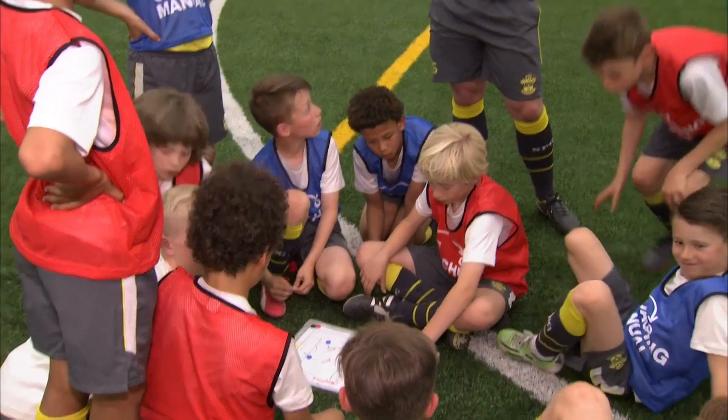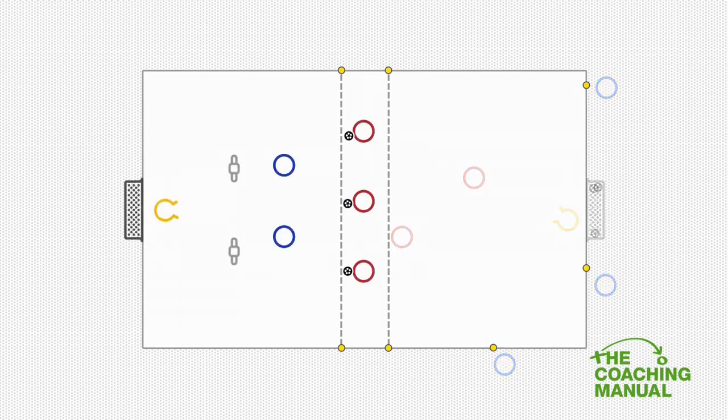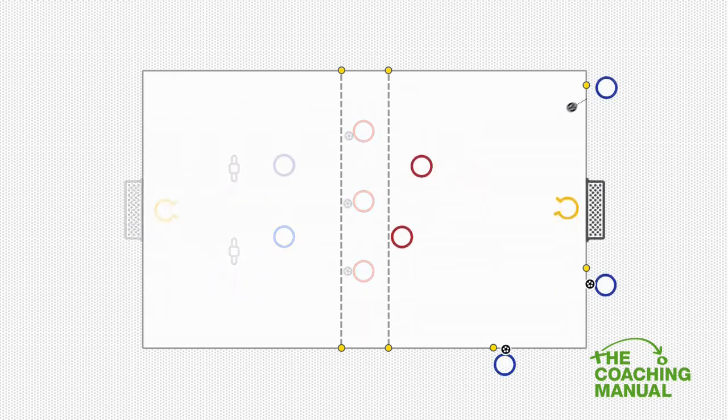So just in terms of organisation, by the looks of the Blues, you'll start off with two players in this end and the Reds have three. So just rotate round, just take it in turns, have a look at what each other is doing. On that practice, you can go inside or outside the mannequin and then look at your shots. We talked about offsides before, so just think about that as you're playing.